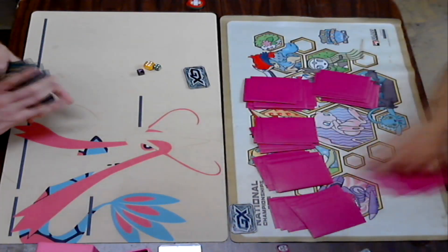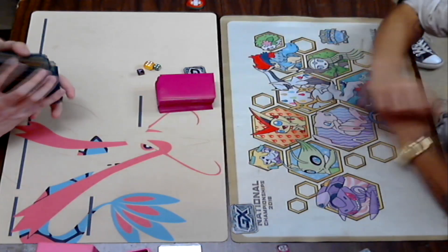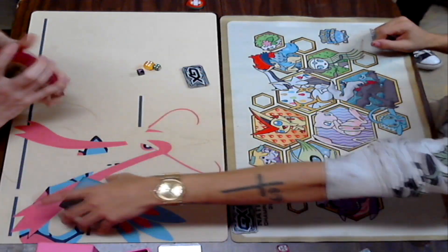Since Rescue Stretcher was played, I think Ultra Ball was played — that was more than enough. I think there was at least 10 in the discard pile with the Choice Band — there has to be 11 because of resistance. Yeah, 10 should be enough with Shrine damage. So we're going on to Game 2 — Dylan won Game 1.